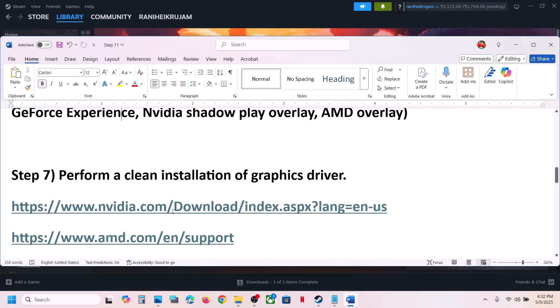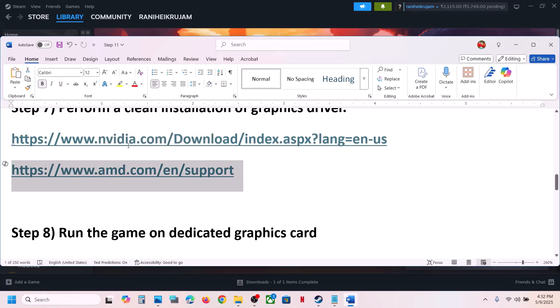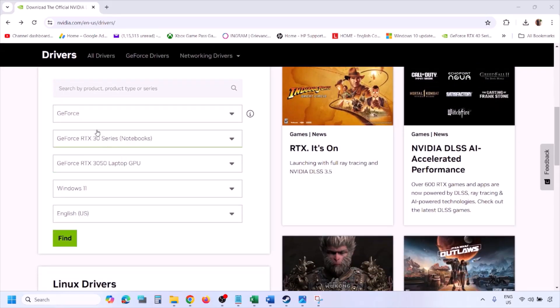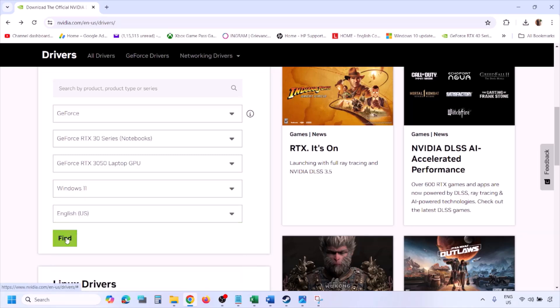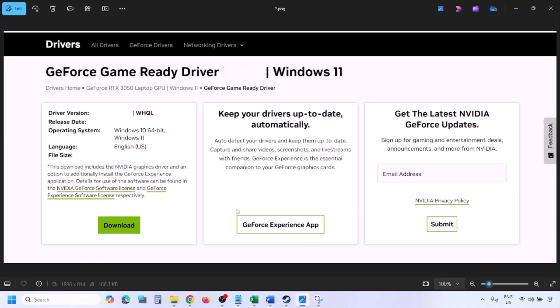If you have any other overlay application, close it, then launch the game. The next step is to perform a clean installation of your graphics driver. If you have an NVIDIA card, go to the NVIDIA website; if you have an AMD card, go to the AMD website. Select your graphics card from the list, make sure you select the correct card and the right operating system — Windows 11 or Windows 10 — then click Find. You will see the latest GeForce Game Ready Driver.